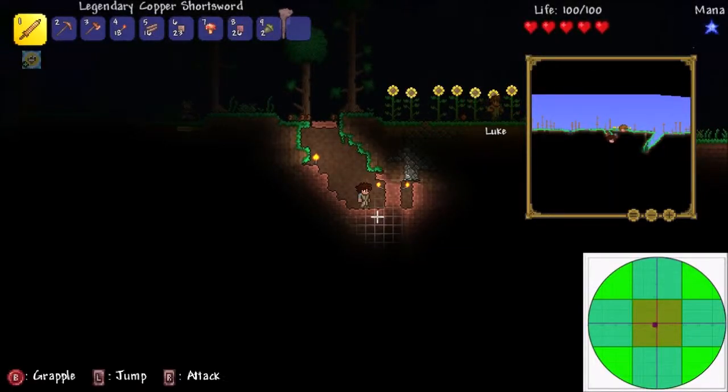Today I'm going to be looking at Terraria's gamepad aiming issues. Terraria uses two types of cursor movement. One is this normal cursor, and the other is this smart cursor, which is just a radial where you point in the direction you want.